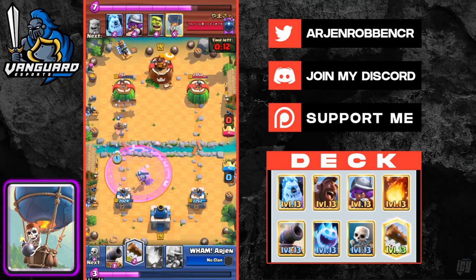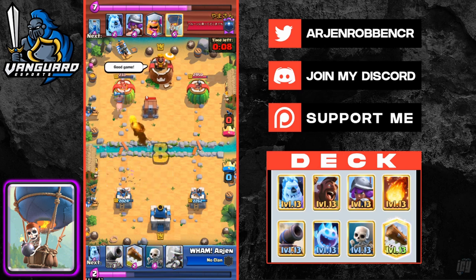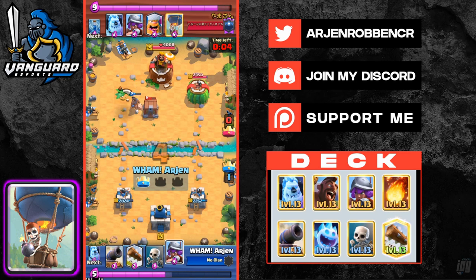A pro tip versus lava loon is to play musketeer as soon as you see the lava hound in the same lane and play a hog to pressure, as it allows you to cycle back to another musketeer as soon as possible. This is very important as you're thinking ahead and planning your second set of defense. Versus balloon cycle decks, try activating your king tower using your cannon, as this is really helpful for future defensive sequences.